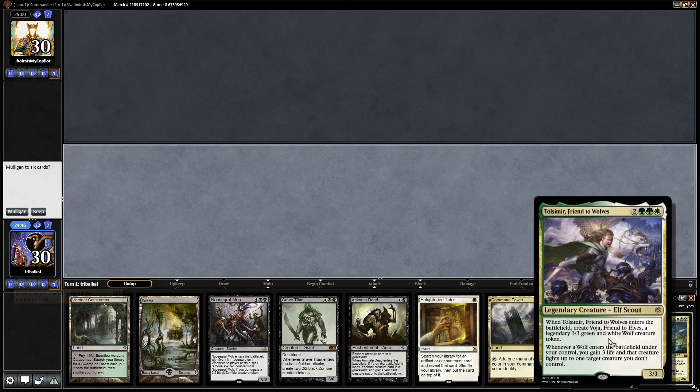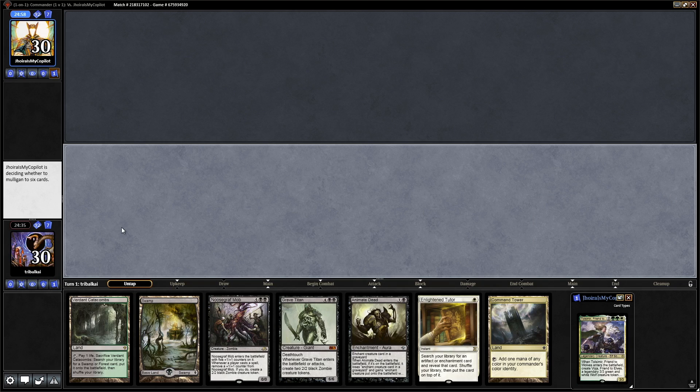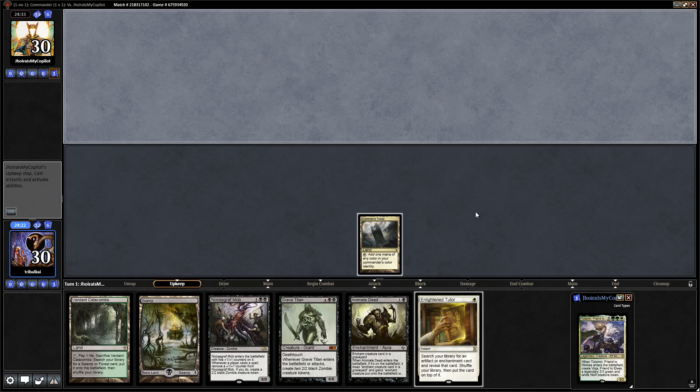Karador Ghost Chieftain versus Tolsimir, Friend to Wolves. I've been intrigued to see what this is like in 1v1 — I don't think I've played it in 1v1. We can keep that hand. I'd be tempted, if we were on the draw, to keep this hand, not play anything, and then discard a Grave Titan to Animate Dead. Then we could go Enlightened Tutor into a Sol Ring or Mana Crypt, and recast Grave Titan with Animate Dead. Anyway, we're not going to do that because we don't have any means of discarding. Let's just play Command Tower and decide if we want to Enlightened Tutor or not.